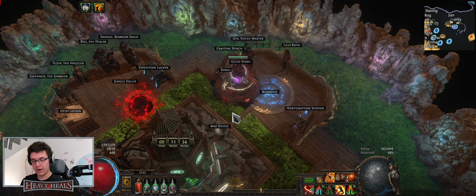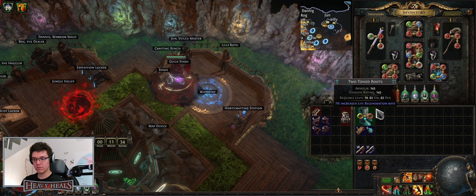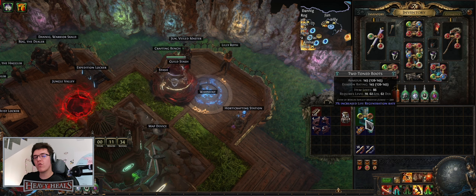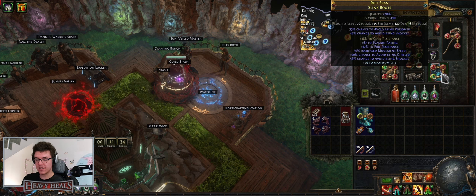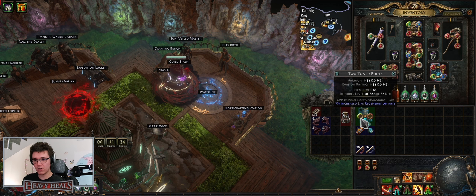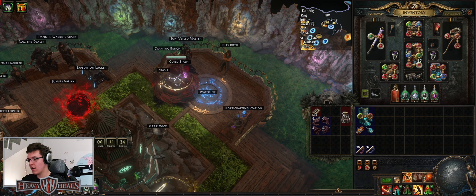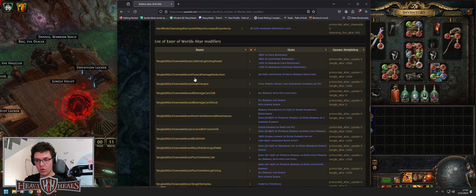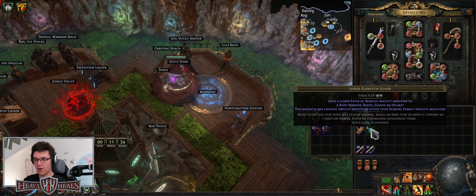For crafting - if you have an item with an implicit modifier and you add a Lesser Eldritch Ichor, this will overrule the implicit modifier the item had before. This also works on items with synthesis modifiers - you can add additional crafts on them for implicits. Same rule as Searing Exarch: you can apply an implicit modifier to gloves, helmets, and boots, and those modifiers have a range. I'll link the wiki page with all altar modifiers, implicits, prefixes, and suffixes in the description.